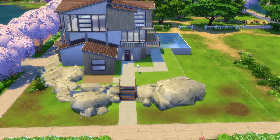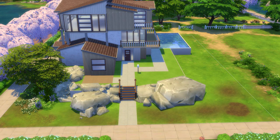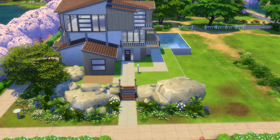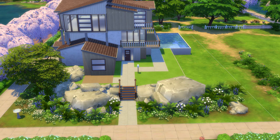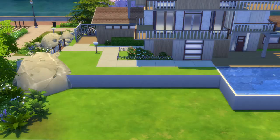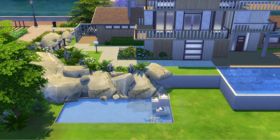To do that I had to use the move object cheat code so I could place the stones together. I also raised and scaled some stones as well, and of course I added the grass floor to it — and voila! You have now created a terrain on your lot, and I think it turned out really really great.